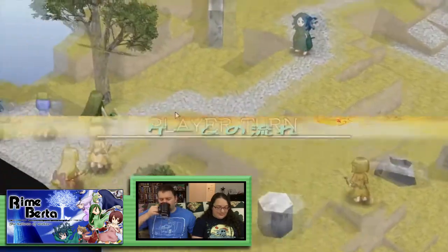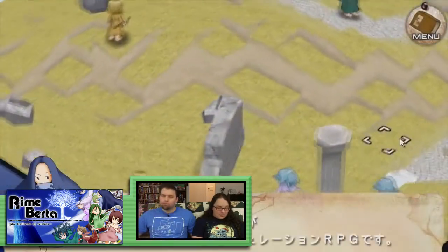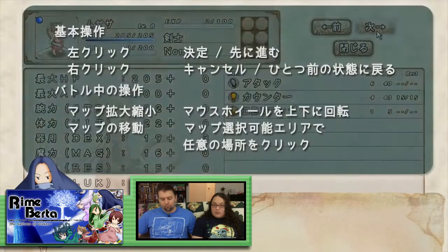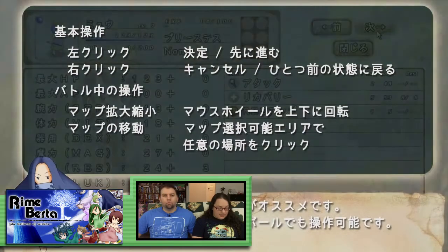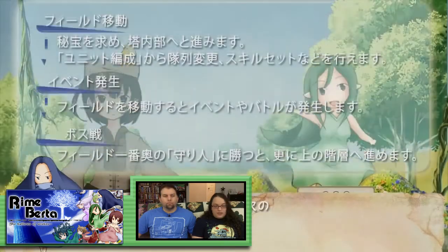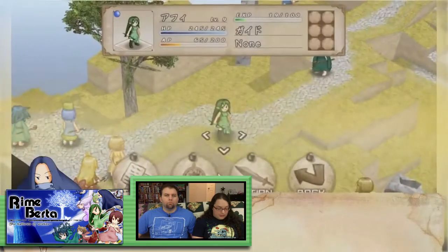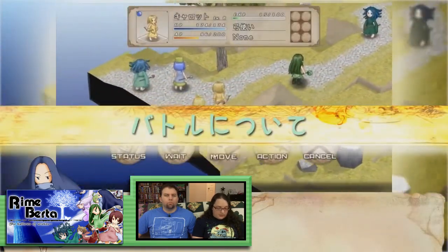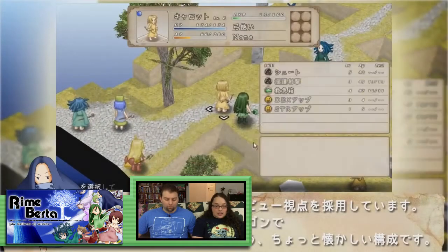Rhimeberta is a strategy RPG developed by Dugin Studios and Nexsoft Plus, now available on Steam. The game draws inspiration from Final Fantasy Tactics, with terraced landscapes that affect how you move and fight along the battlefield. The protagonist is a young girl named Livia who ventures into a mysterious tower hoping to attain a relic to help her father, who is very sick and dying.